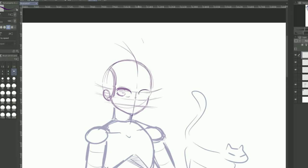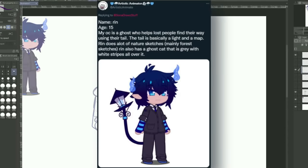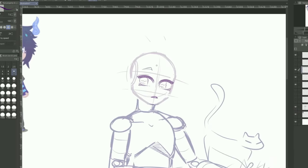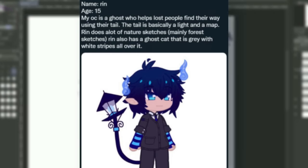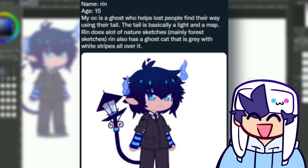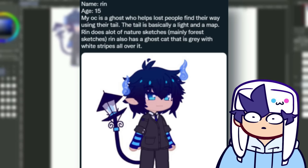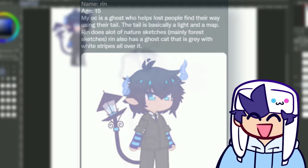First OC that I'm redesigning is Rin from Artistic Animator. Well, I can definitely see you're artistic — you have a very cool OC. Rin is a ghost who helps lost people find their way using their tail. The tail is basically a light and a map. Rin does a lot of nature sketches, mainly forest sketches, and also has a ghost cat that is gray with white stripes all over it.